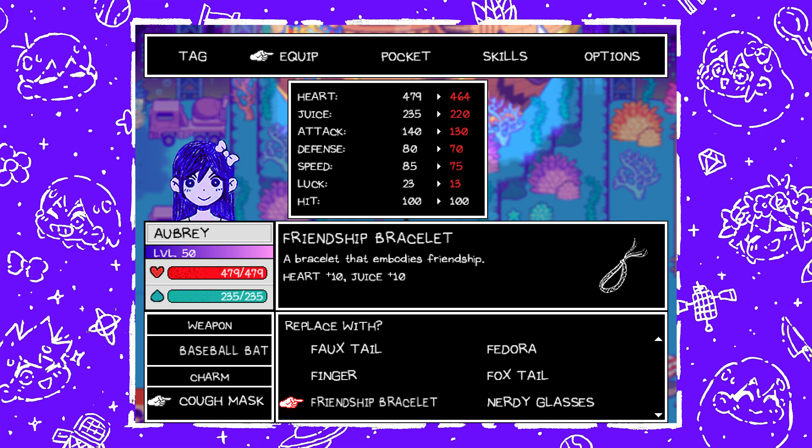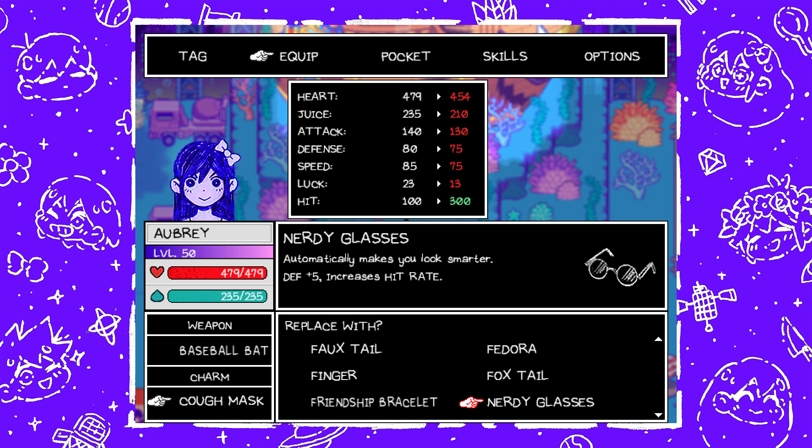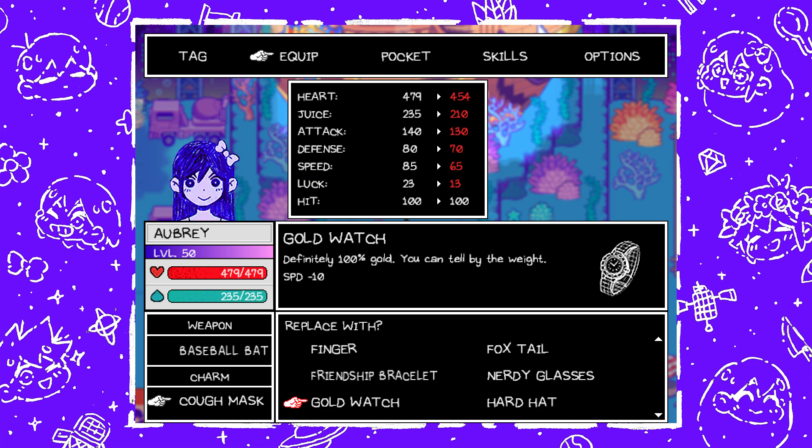Friendship Bracelet — a bracelet that embodies friendship, heart plus ten and juice plus ten — gotten by talking to Small as Hero in Otherworld. He's basically the smallest centaur known to man. Nerdy Glasses — automatically makes you look smarter, defense plus five and increases hit rate — gotten by talking to Basket Case as Hero in Last Resort. Hero seems to have done a lot of favors for people. Gold Watch — it's definitely 100% gold, you can tell by the weight — speed minus ten. This is entirely a negative charm found at the Underwater Highway Cave, but you can sell it for clams.